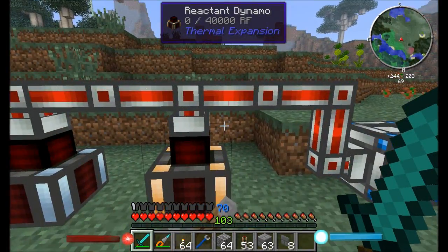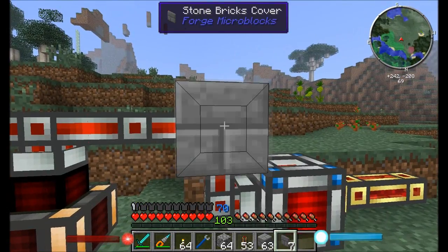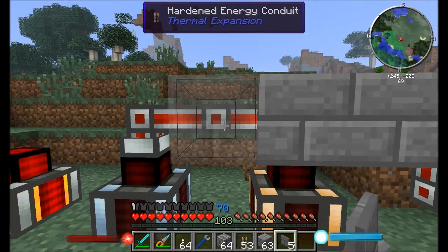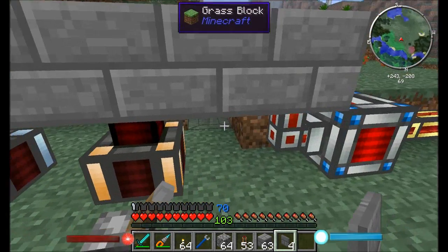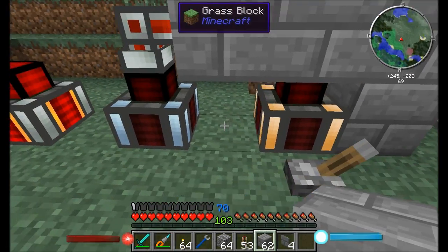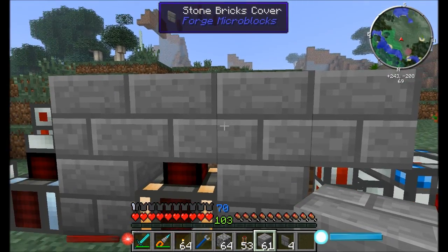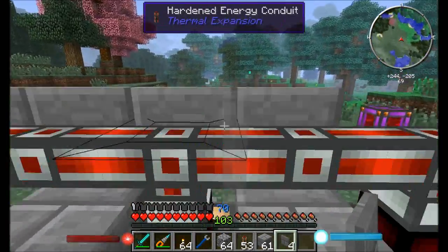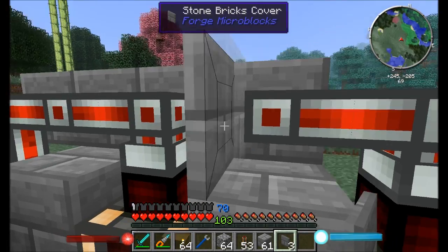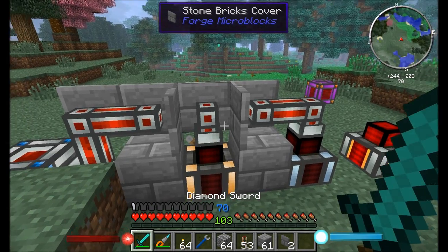Forge microblocks are compatible with redstone energy conduits. You can cover the conduits with microblocks so they blend flush with surrounding blocks and look completely normal. Covers can also be used to prevent connections between two conduits by blocking the point where they'd otherwise connect.